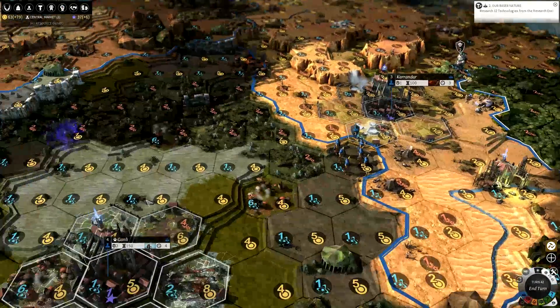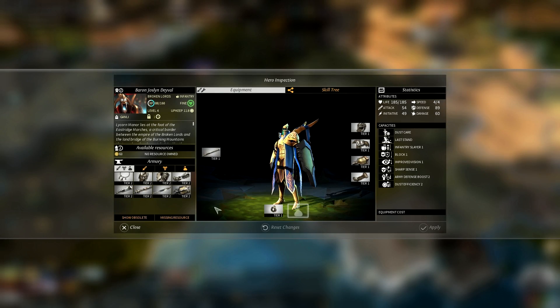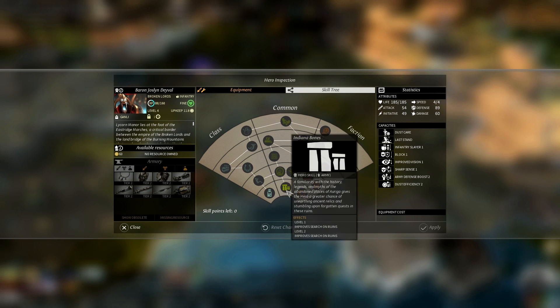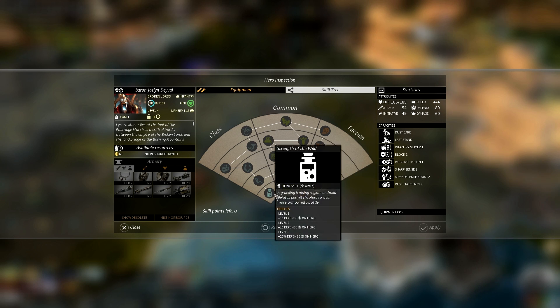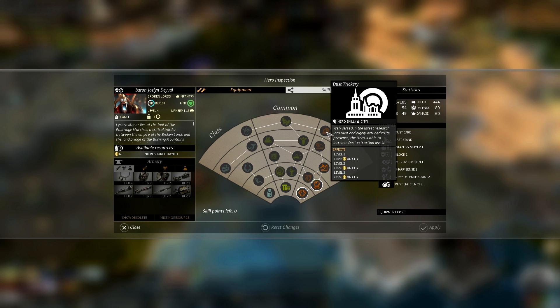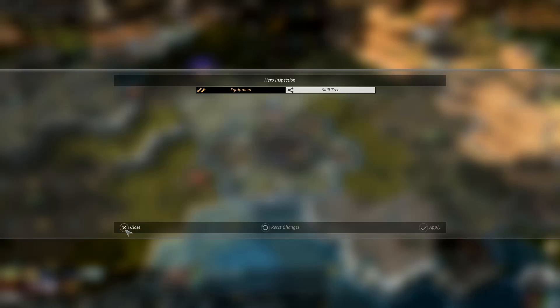Something else you've got is heroes — these are your city managers and army managers. I've got a hero here at the moment; you can equip them with different gear to increase their effectiveness, they get different abilities, and as they get experience they level up through skill trees giving them various focuses. Normally I'd go for a roaming-around type of hero, but this game I've been trying to focus on dust, so I've been going to the faction effects instead — bonuses to dust, and up here they can get really powerful, like plus 15% per level to dust production in the city.